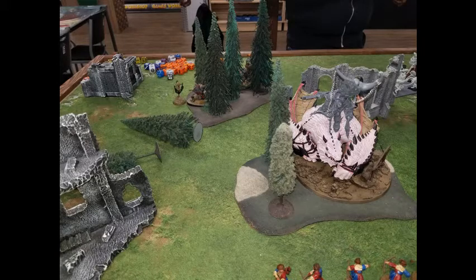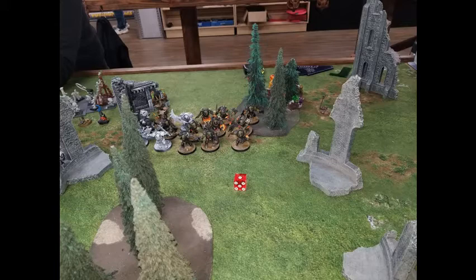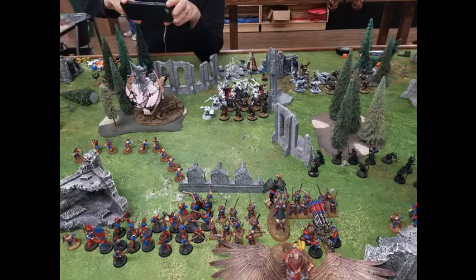On his first turn, he moves the Maw Crusher up into that forest, had to move some trees out of the way. He gets off the special movement ability to give those Ardboys an extra bit of movement. The Brutes just waddle up a little, the Shaman comes out of hiding, the War Chanter follows them, and the Rock Labas do a little move to get close enough to that objective. The Cave Squigs and Gore Gruntas both stay back on objectives.